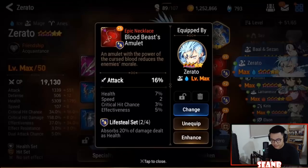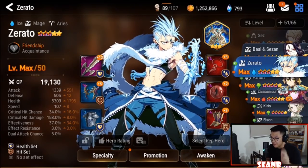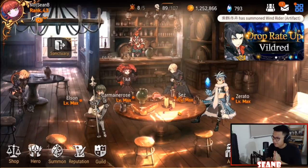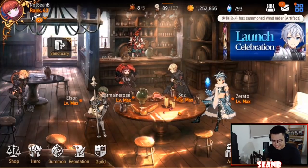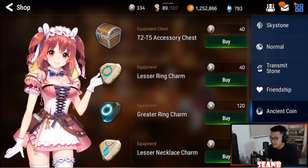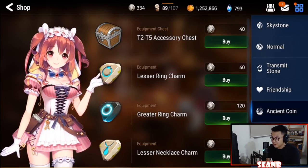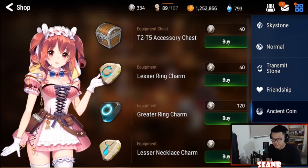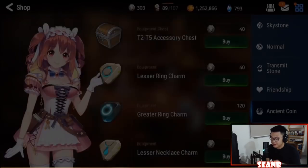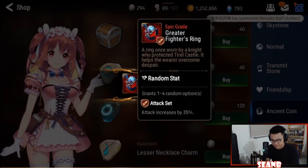So where can you get these rings and necklaces? There are four main sources right now. The first one is the accessory chest in the shop. You can only buy this chest with ancient coins — that's the only way. This will give you a random accessory with a random stat, so it's super random. Oh, I think I just got something nice.